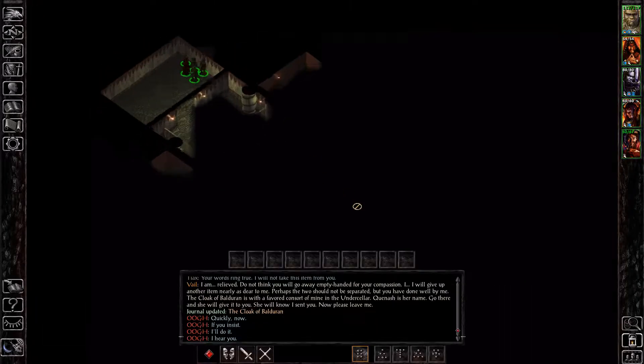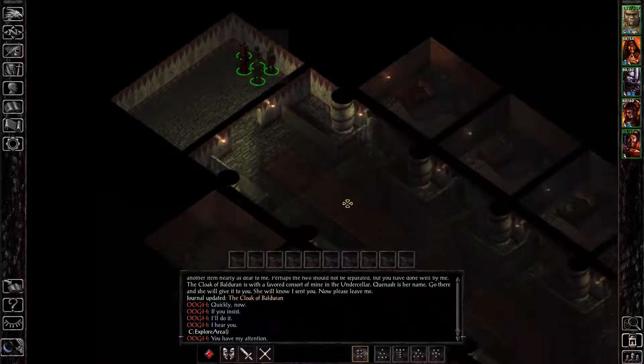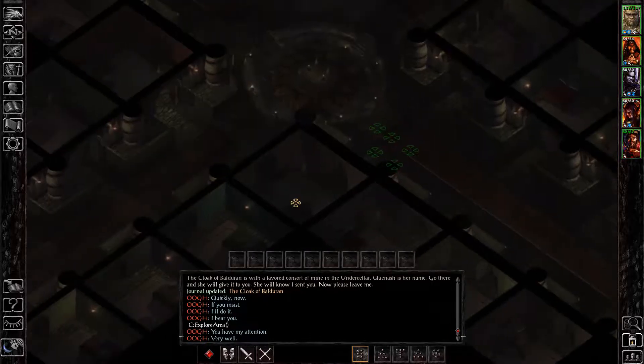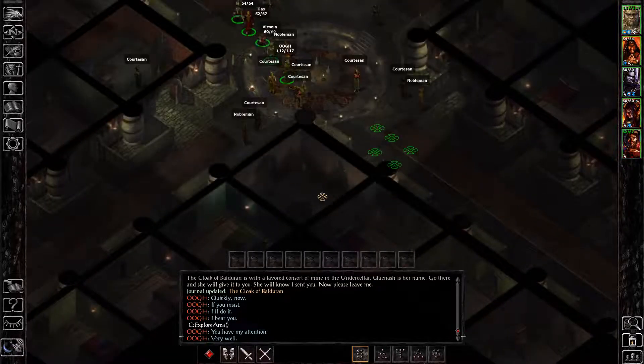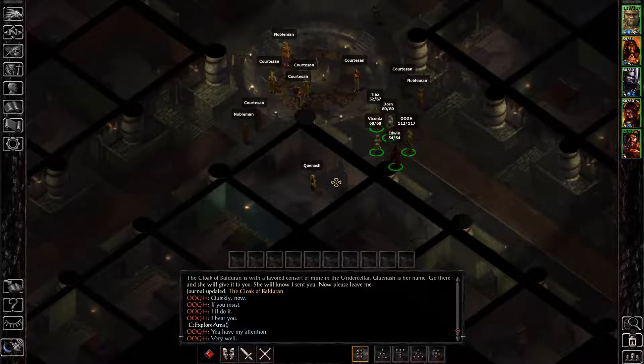Now we are in the undercellar. Let me explore the area so I don't waste your time. Quinash is the person we're looking for — she's in a room just off the central circular room. There she is, Quinash, right there.